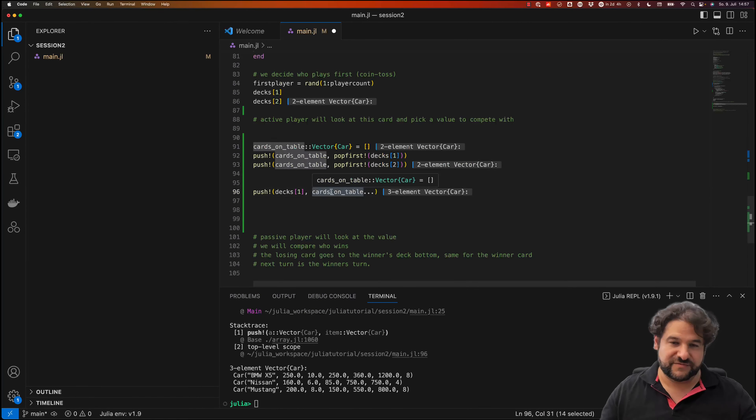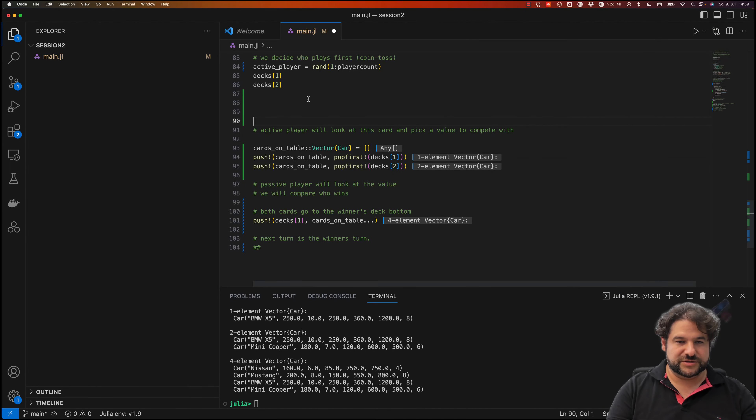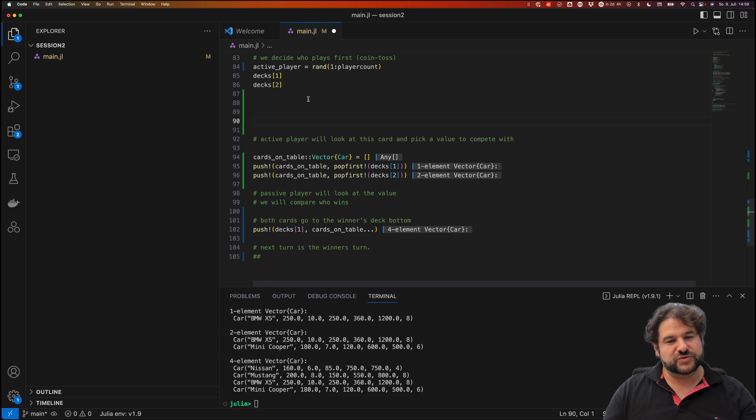We still need to implement the game loop. In this case we're not using a for loop because the for loop only runs a certain amount of times — we want to run until one of the players has no more cards, and there is a different type of loop for that.